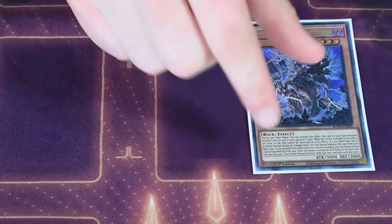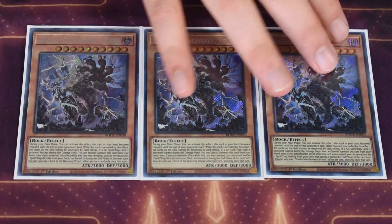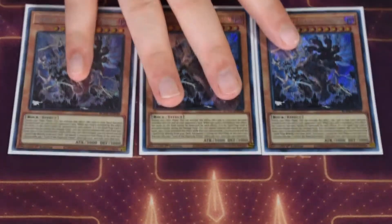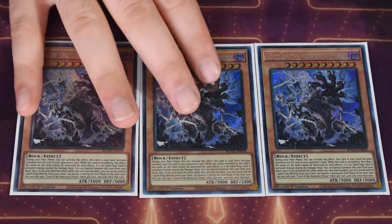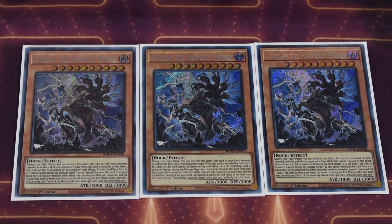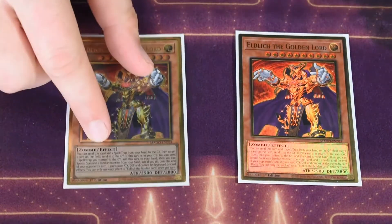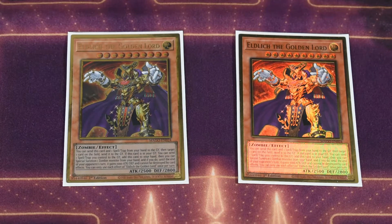Let's hop into the main deck. I'll go through this by engine since that's a bit easier. To start, we play triple Lord of the Heavenly Prison — not required, but an insane boost to any trap-based deck. It's essentially an additional copy of any card in your deck, as well as protecting your back row from things like Lightning Storm. It's kind of a mandatory three-of in this format.